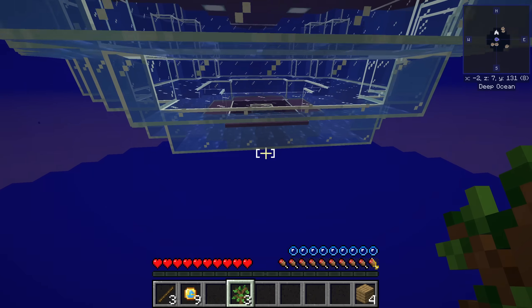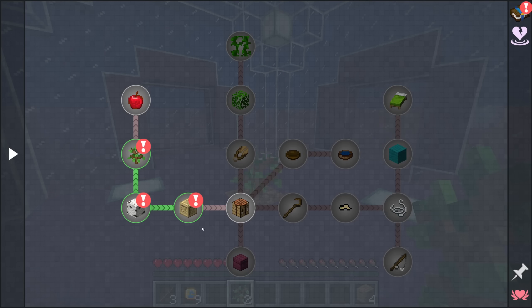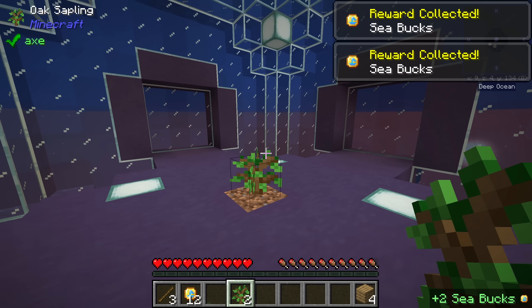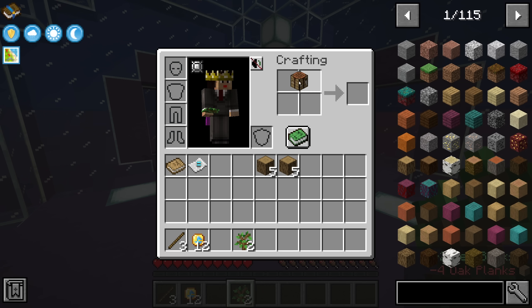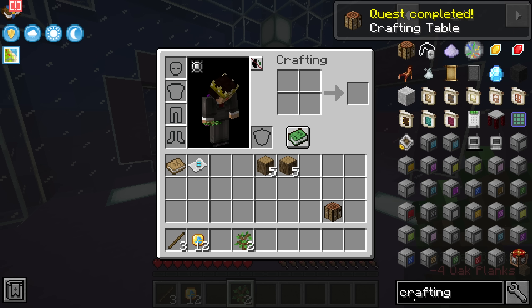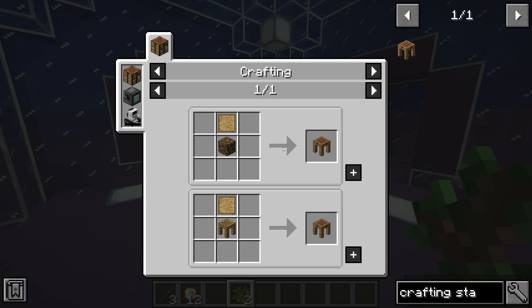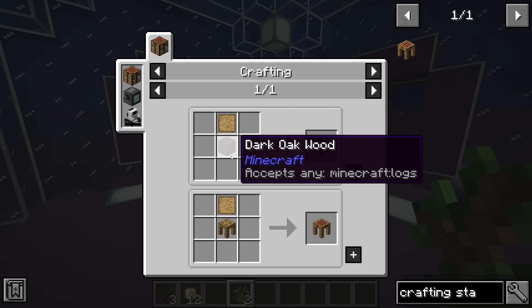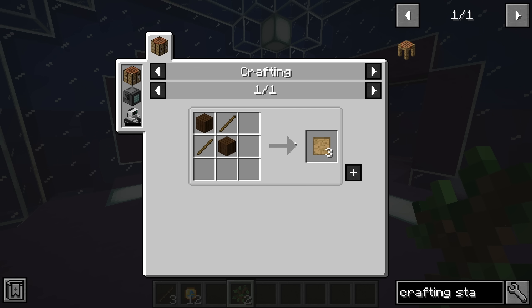Let's head back inside and begin working through this first quest line. We've done a few already, but we haven't gotten an apple yet. We do have Tinker's Construct in this, but it looks like the crafting station recipe has been tweaked. The crafting station now requires a log and then a pattern, or a regular crafting table and a pattern. A blank pattern can be made with two sticks and two planks.